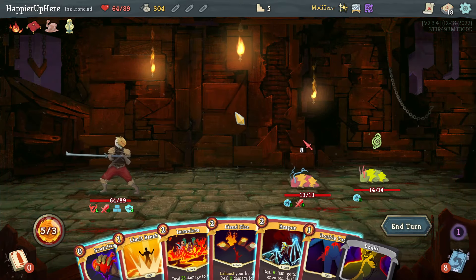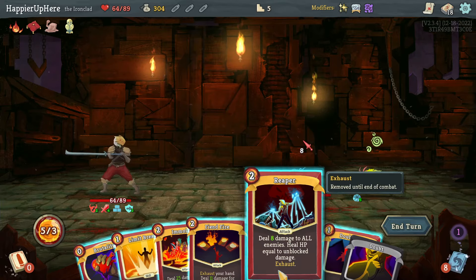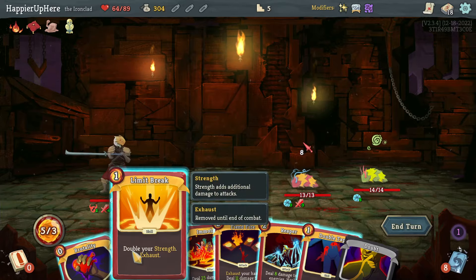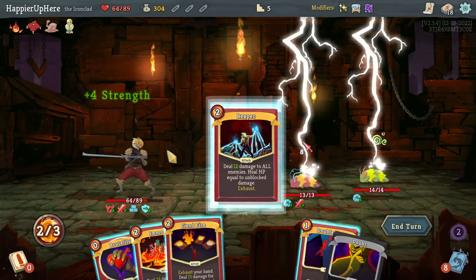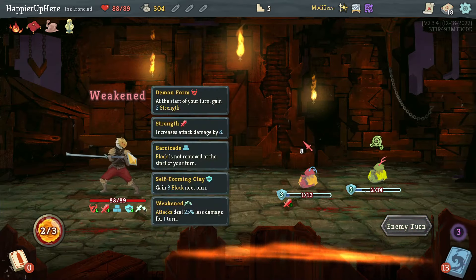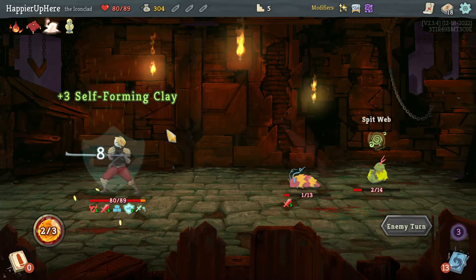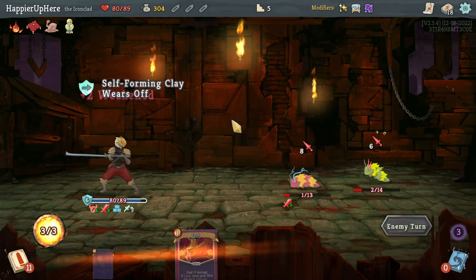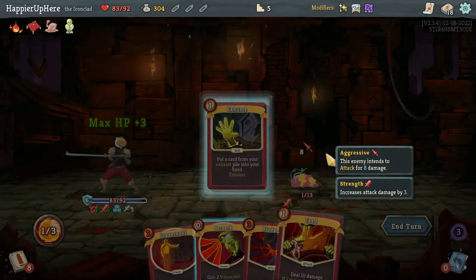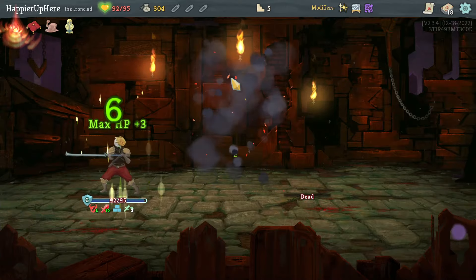There's a Reaper — that healed me quite a bit. If I do Limit Break it'll be 12 — still fine. I think if I do Limit Break then Reaper, heal back to almost full. Once I draw the Feed I can kill them easily even with weakness. Feed one, Exhume the Feed, and Feed two — beautiful. 95 HP already.